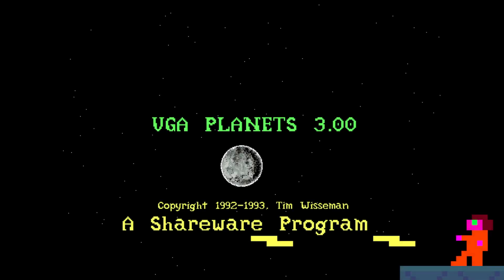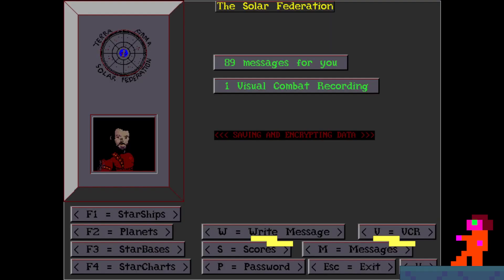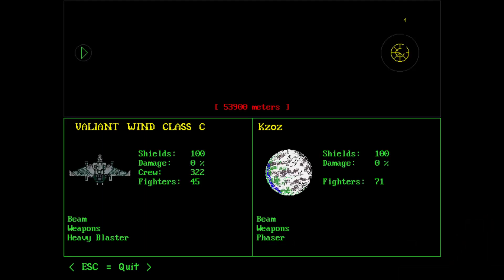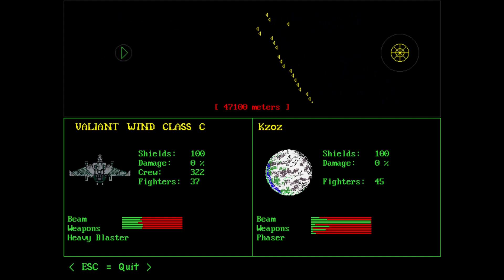G'day everyone, today we're going to be taking a look at a game called VGA Planets. VGA Planets is probably one of the older multiplayer 4X games that I know of. The original version 2 was made in 1992, but it became much more popular after a new version was released in 1994, which is the version 3 that most people have played.